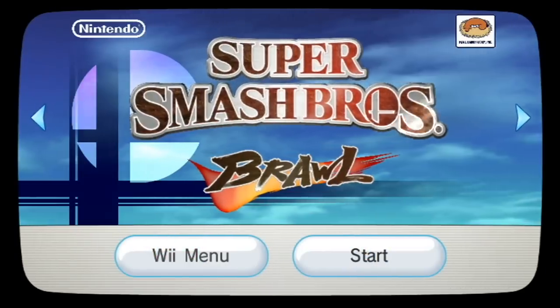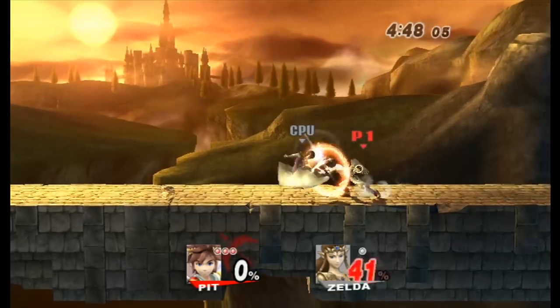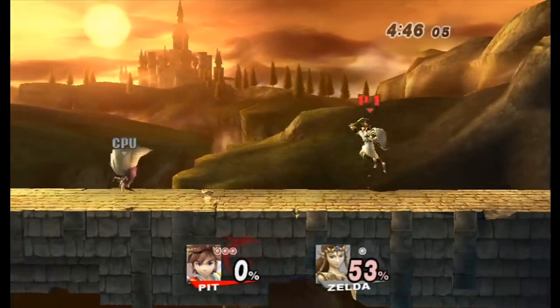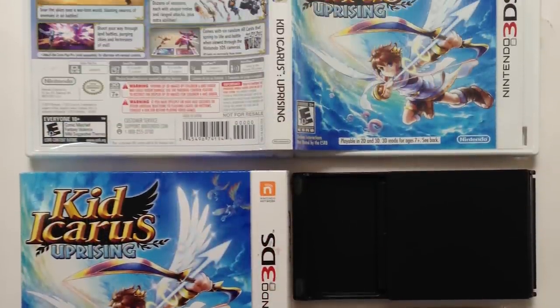After the release of the Game Boy game, there was no word from the series for many years. In 2008, in Super Smash Bros. Brawl, Pit became a playable character, bringing some new life to the series. The addition of Pit as a character was well received, and interest in the series grew, leading up to its recent release of Kid Icarus Uprising on the 3DS in 2012.